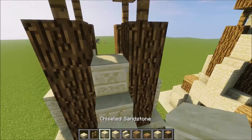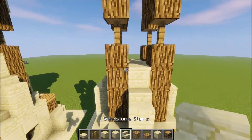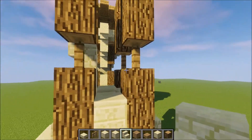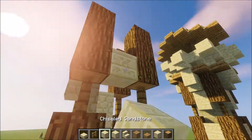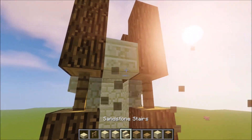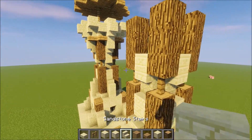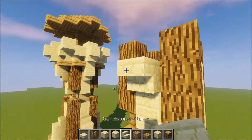Over the sandstone stairs we are putting some chiseled sandstone just like this. And then on top of the chiseled sandstone just some sandstone stairs. Here we will have some sandstone stairs upside down just to not connect the fence, because I think that looks more nice. So we will have normal sandstone stairs beneath the upside down sandstone stairs, and over that chiseled sandstone. We can actually put another one on top here.